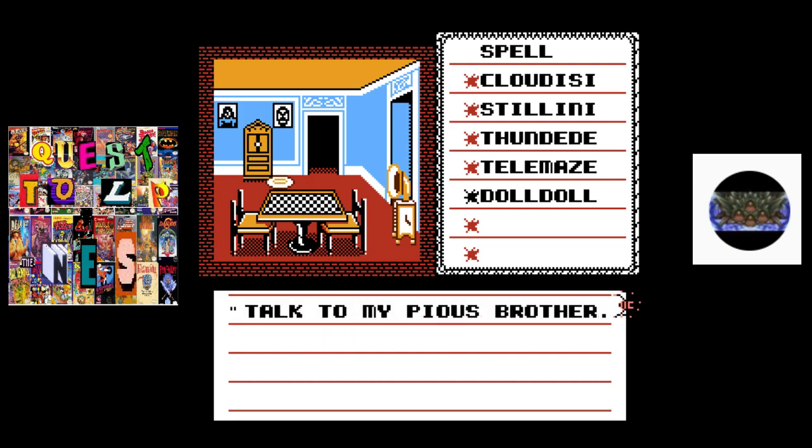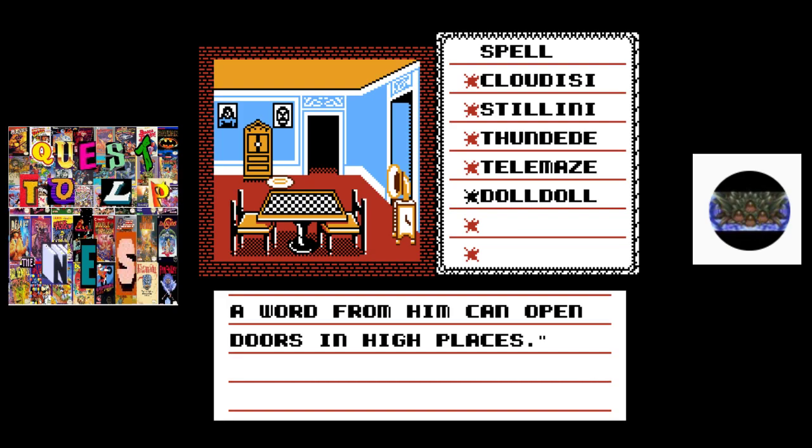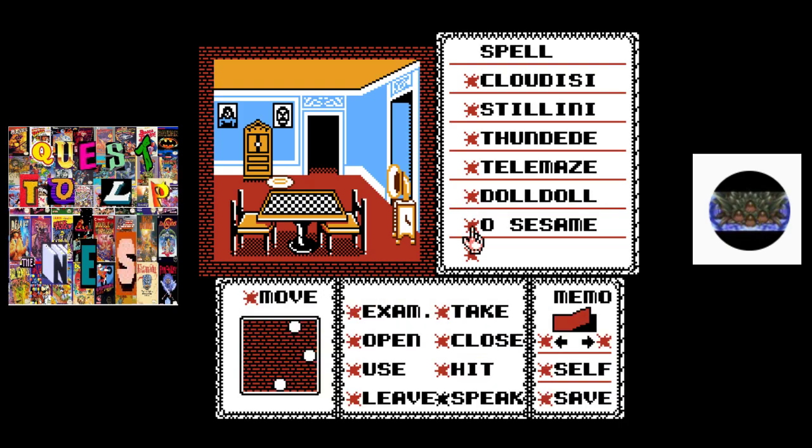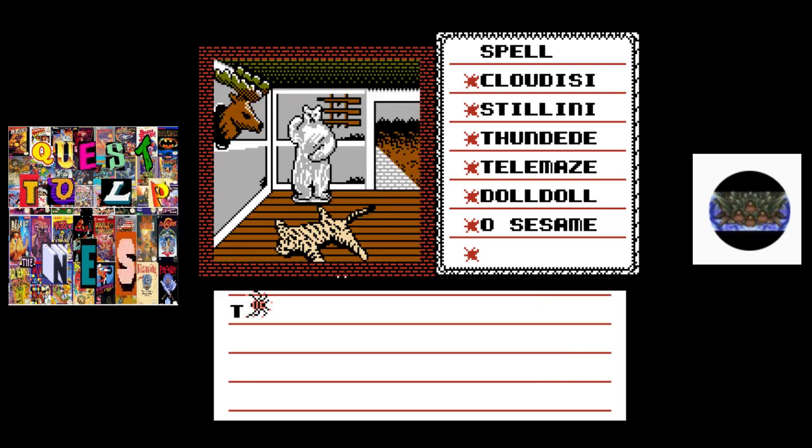And now the doll is talking to me. 'You have a pious brother.' I need to tell him 'oh sesame,' which I'm gonna assume is short for open sesame. All right, so now we learned a new spell. I guess we're gonna go through here.